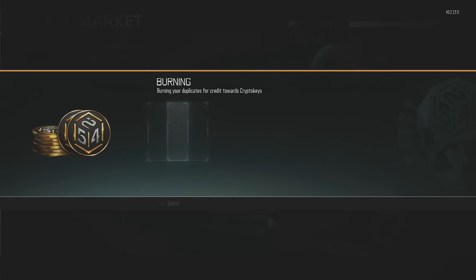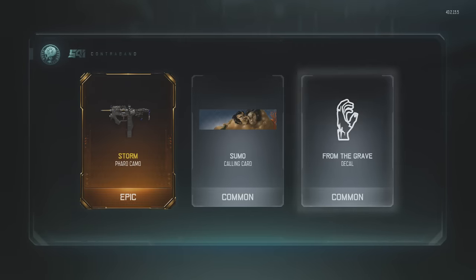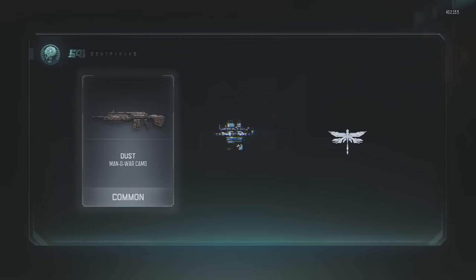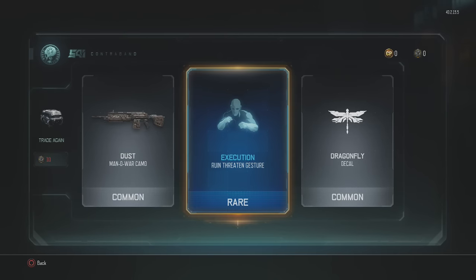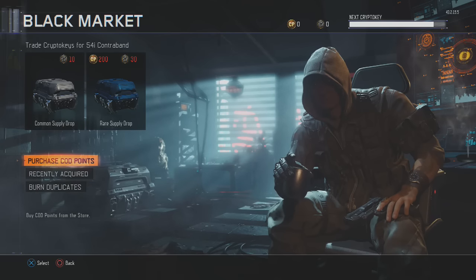So that's definitely a duplicate. Let's burn these duplicates — we get 12 duplicates from opening those 10 boxes, so we should get two more boxes to open up. Look at all these goodies: Storm Pharaoh camo — I am so stoked for that, you have no idea! Dragonfly decal, Execution Ruin Threaten gesture. Let's see if we got any duplicates from just those two — we did, but I'm not going to burn those right now.